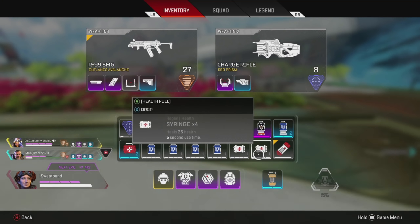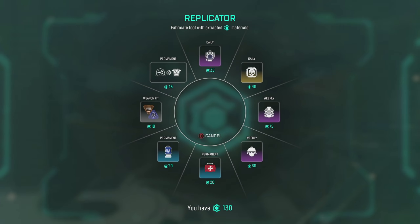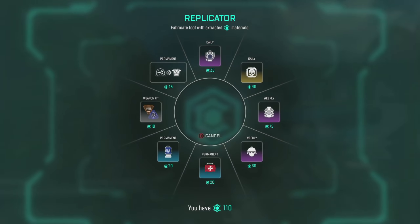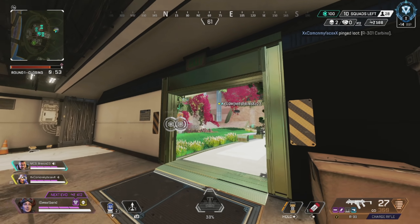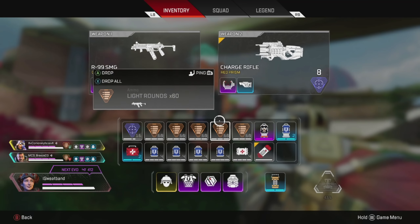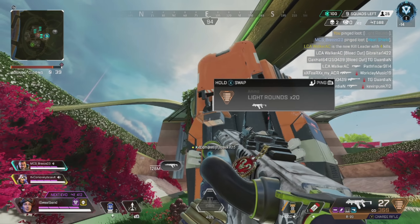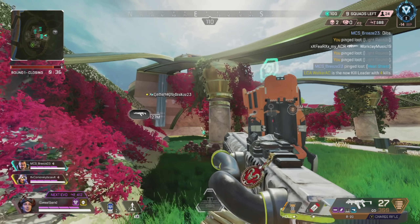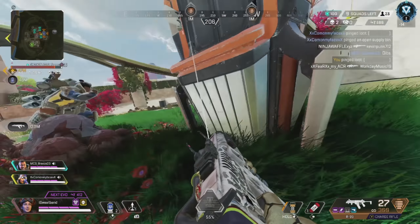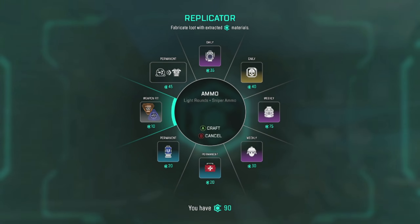Right now I'm crafting some sniper ammo because I'm very very low — even though there was some right next to me that I apparently didn't see on the ground. I really need to get my eyes checked. I'm going to ping all this light ammo for my teammate to take. I don't know how I did not see that sniper ammo down below, so I'm just crafting some more.